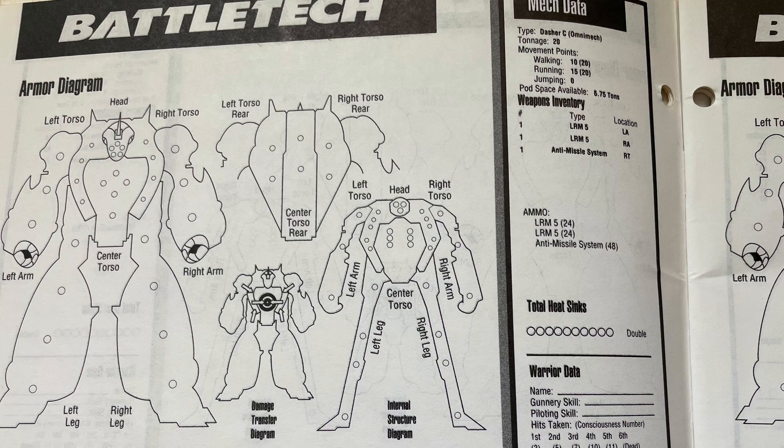Variant C — now this is what I'm talking about. Dual LRMs and the AMS. It can pick away, especially since it can control range because it's so fast, especially with MASC. This can just hit and run.